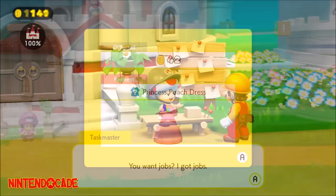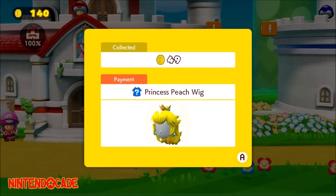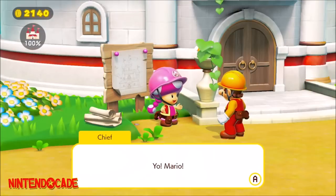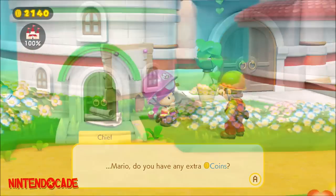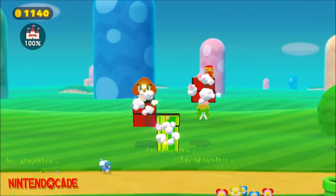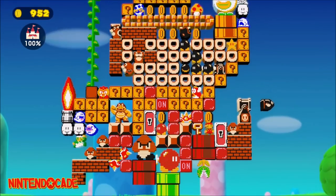When you complete Princess Peach's second job, March of the Rookie Toads, it will unlock the Princess Peach Wig. The next one requires a bit of playing, requiring you to give Chief Toadette a total of 10,000 coins to complete the building of Builder Mario. It is a series of giving the Chief 1,000 coins 10 times.